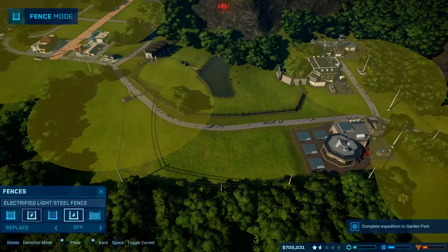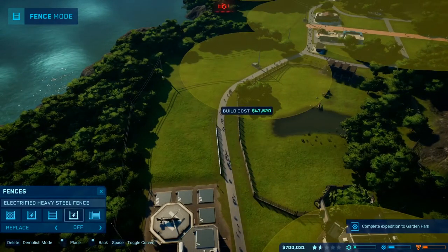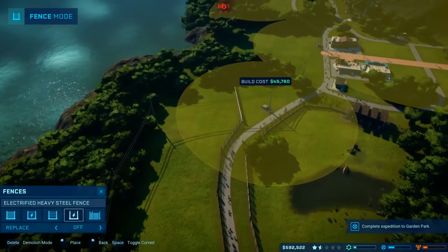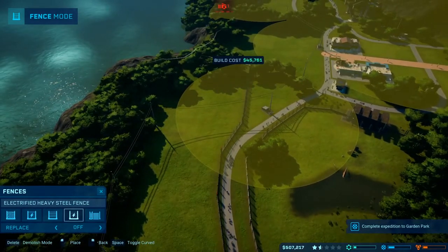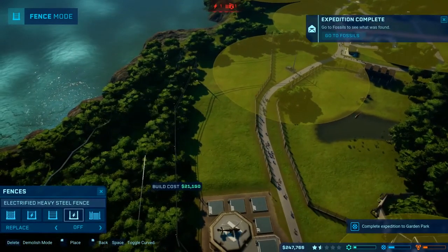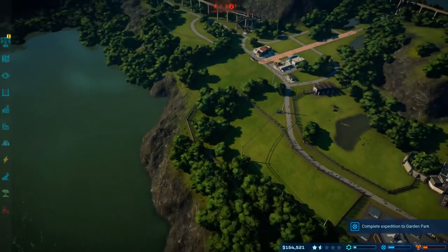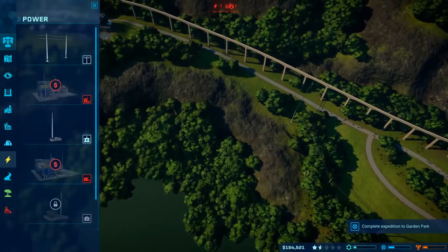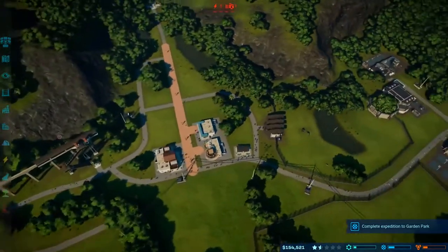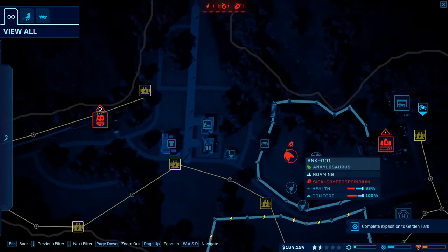We do need electric fences because we don't want anybody trying to escape. My enclosures always look like garbage — my apologies, I know they look bad. But we're out of power, so I do believe we need another station. Wow — just building that one enclosure took out so much money. And we contracted a disease. Of course we did.